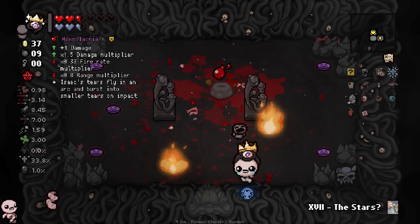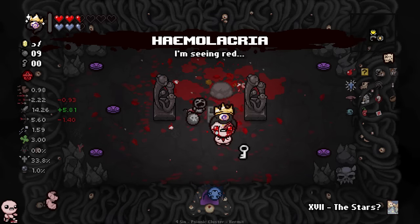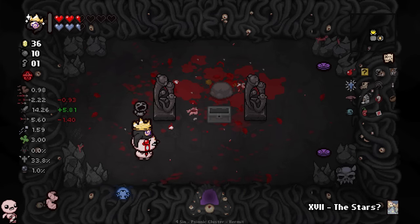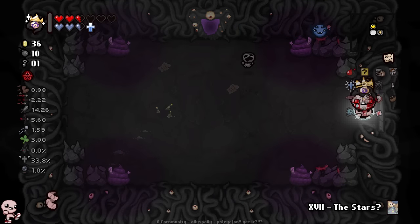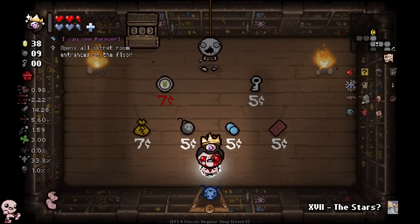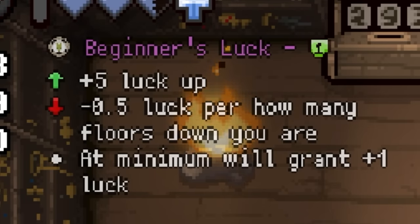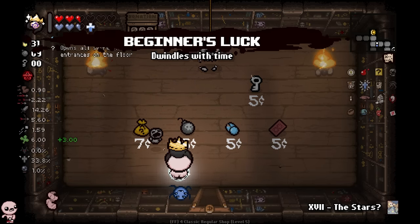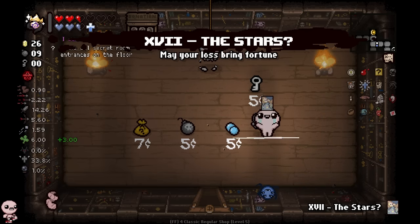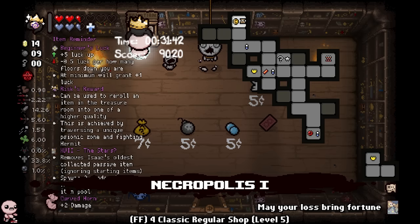I don't know how you're supposed to dodge that. Maybe you have to make him chuck it into an obstacle, because other than having more speed I just don't see the way to do it. I'm going around him pretty fast — that must be some form of skill issue. Shop! Beginner's Luck: a luck up but luck down per how many floors down you are — at minimum will grant plus one luck. This is not just like really good to have, you might as well.